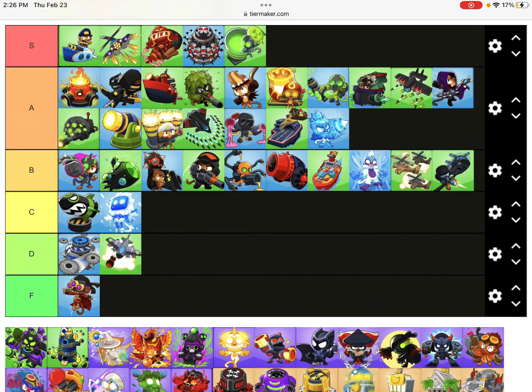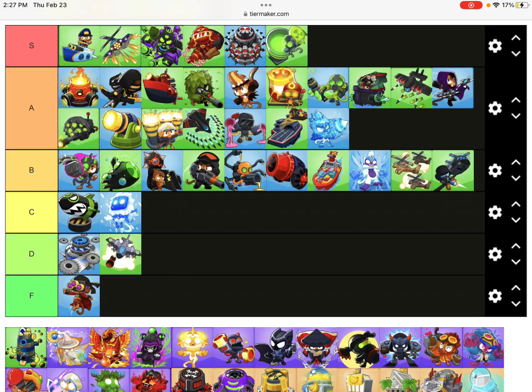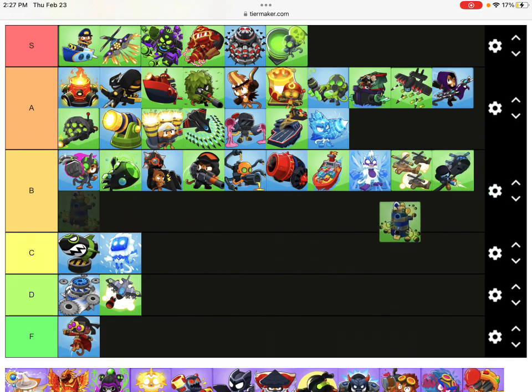Ray of Doom is just above Dartling. It can destroy a BAD. You know why MAD is above Ray of Doom? It's because when you have lots of money and buy Ray of Doom, you could just buy MAD earlier. MAD is furious - he's angry. And it goes in B tier. The Dartling gun - I remember when you used bottom path right when it dropped, you always went bottom path.